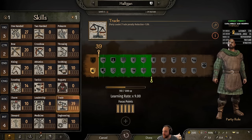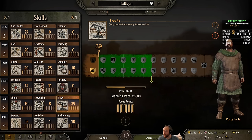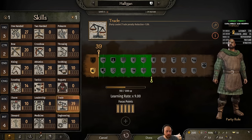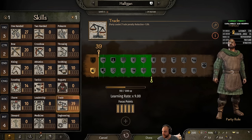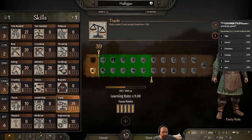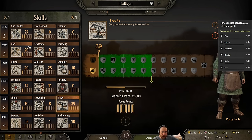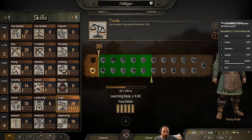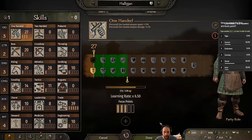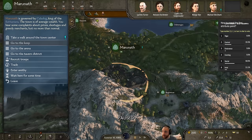I have a free attribute point — I'll let you guys choose how to spend it. It can be spent in vigor, control, endurance, cunning, social, or intelligence. My current scores are 3, 2, 3, 3, 3, 4 — so control has lagged the most behind. I'm going to put my free focus point into one-handed because I'd like to get Duelist ASAP and level up one-handed as quickly as I can. But you can choose the attribute point.